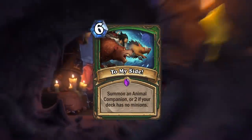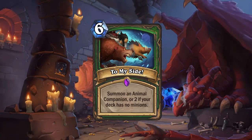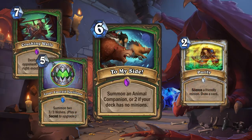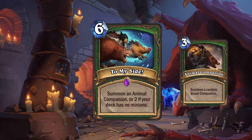Last up is To My Side: a six mana epic Hunter spell that reads "Summon an Animal Companion, or two if your deck has no minions." Hunter with no minions? This can mean two things: one, a spell-based control Hunter, or two, this is the new Purify. I am so confused where they're going with this one. Part of me is thinking, well, since it's six mana — the cost of two Animal Companions — it's not really meant to save you cost, just give you more value for one card instead of two.